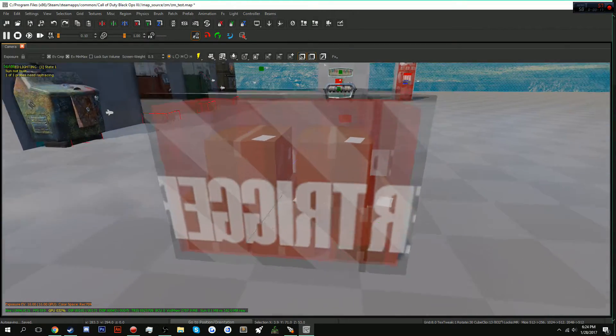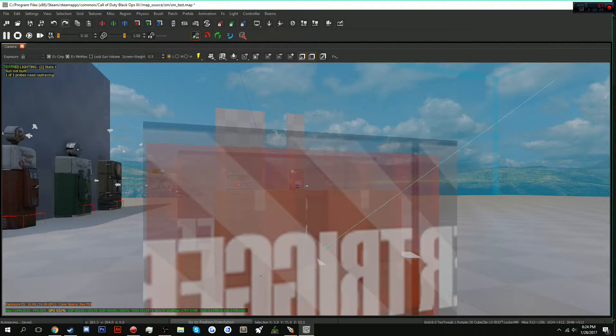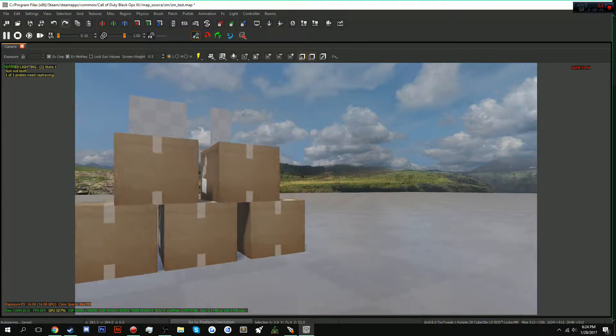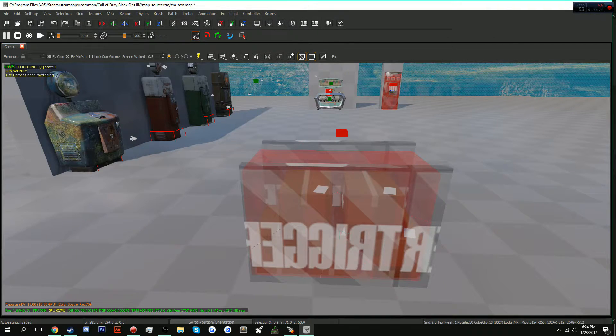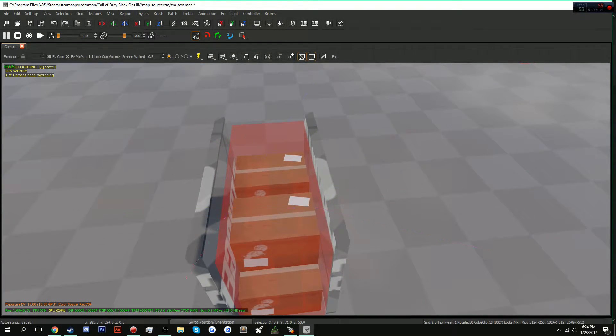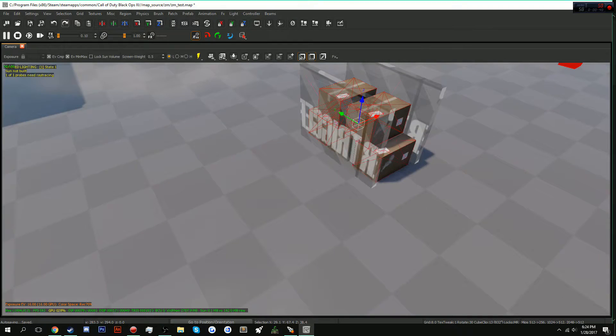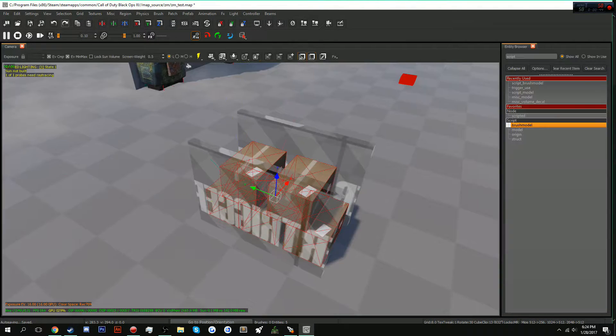What you're going to want to do is place any model you want and just kind of form whatever debris you want. I just made simple boxes on top of each other. What we're going to want to do is convert these into script models — every single one. Select all your models that are going to be a part of this debris.